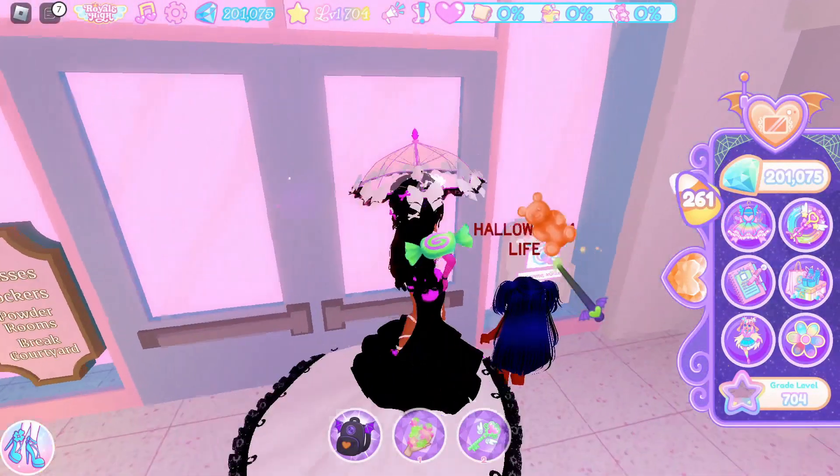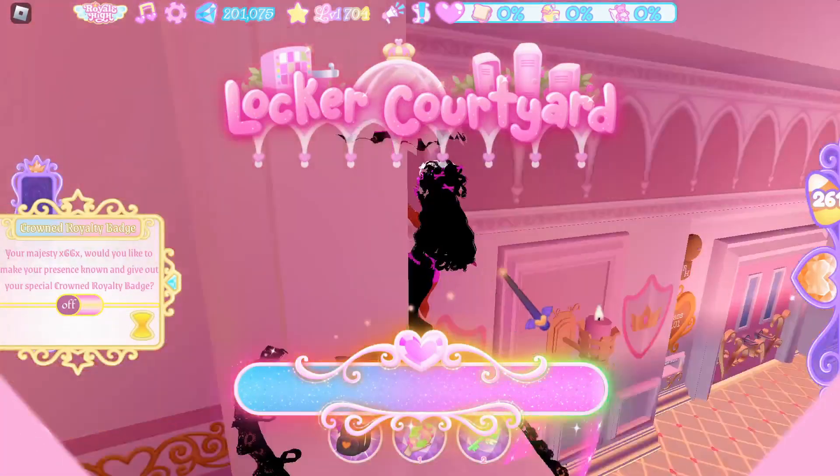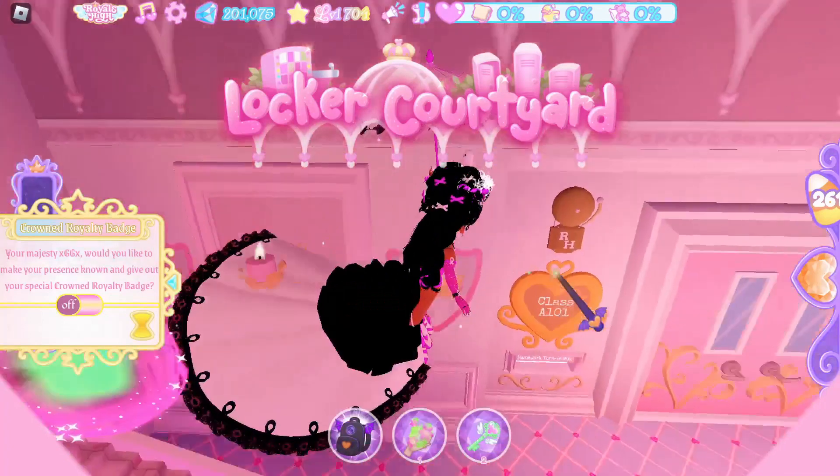Next, we are going over to the locker courtyard. If we go over to the left — or I guess you can go to the right — we are going to the musical chairs classroom.